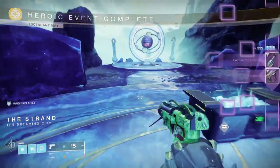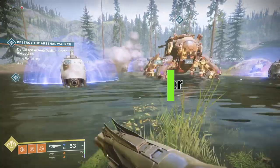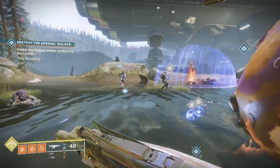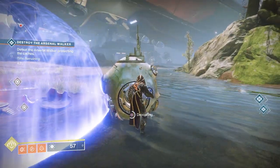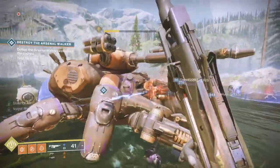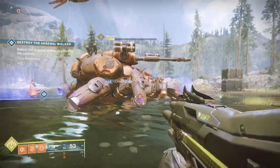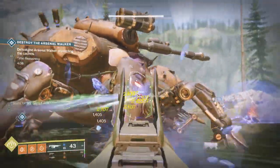When you do the Walker public event, to make it heroic, you'll notice that there are three areas near the Walker that are shielded that have Scorch Cannons in them. If you shoot the legs of the Walker on its crit spot, the first time three balls will drop. Take those balls and put them into each of the things that are shielding the Scorch Cannons. Once you're done with this, shoot them again.